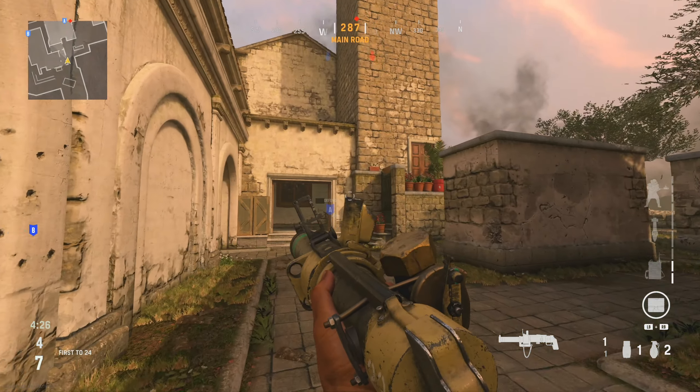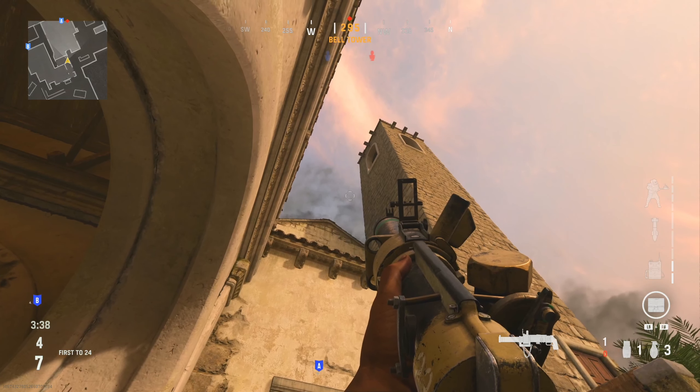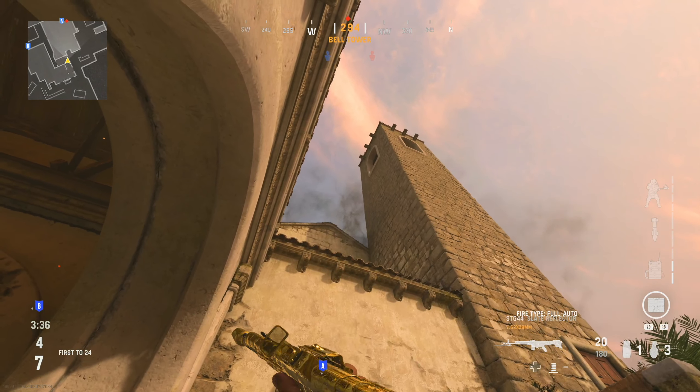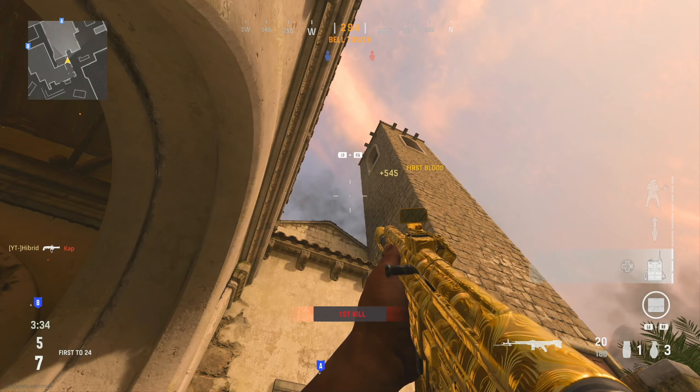For the second spot you're going to be running towards the church. There'll be an archway on the left hand side that you can go through — you want to line up with the closest end of this arch and aim up so your plate is in line with the tower and your crosshairs is in line with the bottom of the window coming off the tower. This is to hit anybody trying to rush ahead and plant, or head glitch that area.